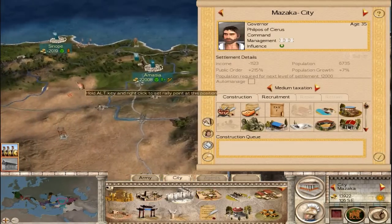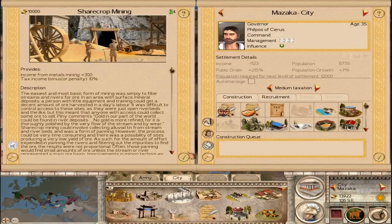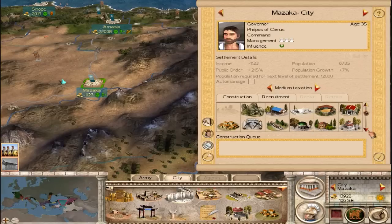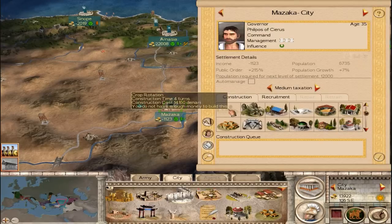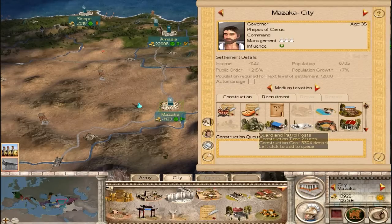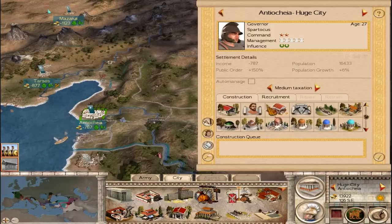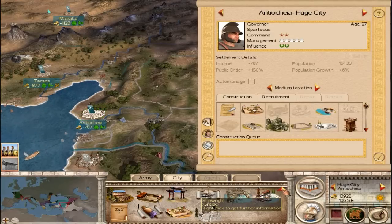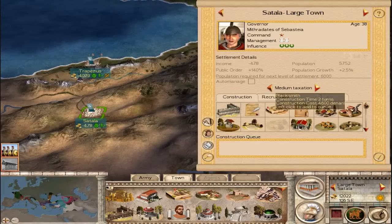Let's go ahead and end the turn. I've got a decent bit of cash this turn — there are four places that are done building. I guess we just gave them a bunch of little one-turn things. Mazica doesn't really look like it's going to be a money producer — I'll probably just make it a troop center later on. Antioch can build — we'll have it build some government determination. Satala, you'll get Wells. Then I think we'll build a market in a couple turns as well. Nope will also get Wells.